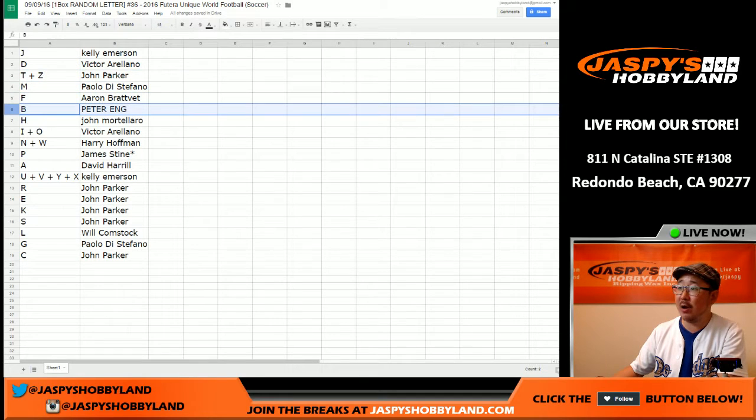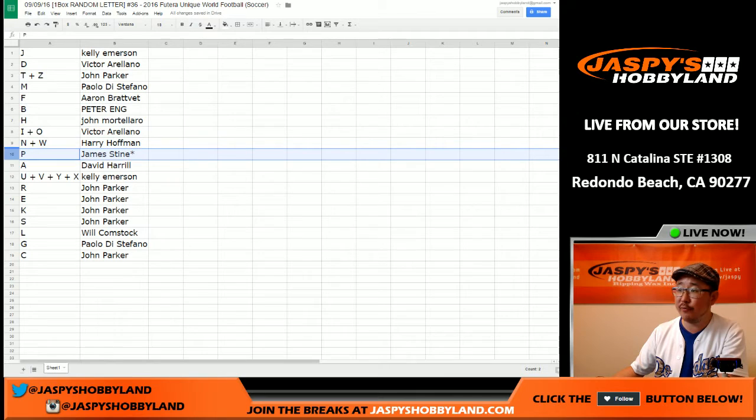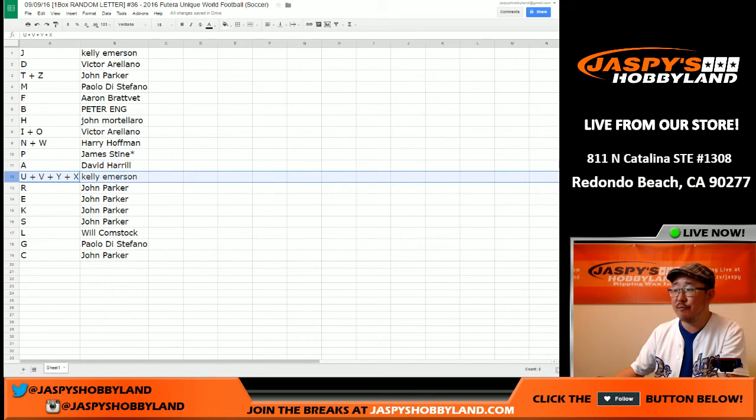Paolo, you have M. F for Aaron. Peter with B. H for John — John M. There are two Johns in this one. Victor has I and O. N and W for Harry. Last spot, Mojo for James. P, A for David H, U, V, Y, and X for Kelly. John has R-E-K-S.